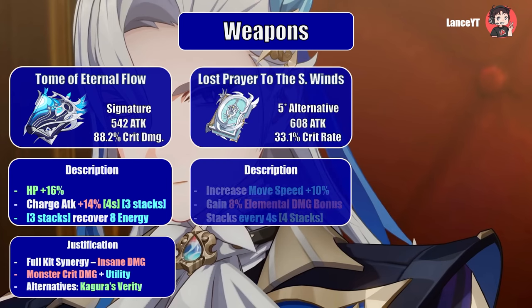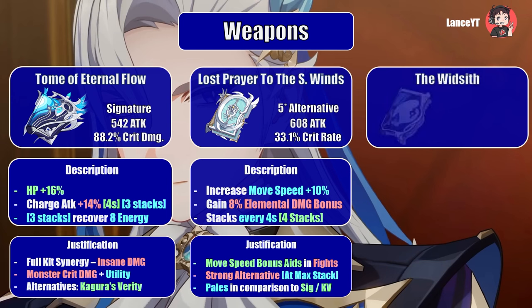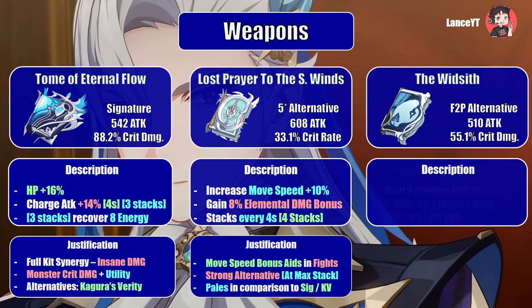For a premium alternative, Lost Prayer to the Sacred Winds provides 608 attack and 33.1 percent crit rate, increases the user's move speed by 10 percent, and grants a stackable elemental damage bonus of 8 percent up to four stacks every four seconds, totaling a max of 32 percent. The movement speed bonus is a plus for kiting purposes and it provides a very good buff at max stacks, but it pales in comparison to the signature or Kagura's Verity, and its crit rate can clash with the Marechaussee Hunter set.